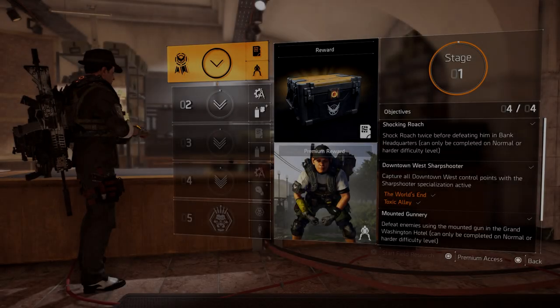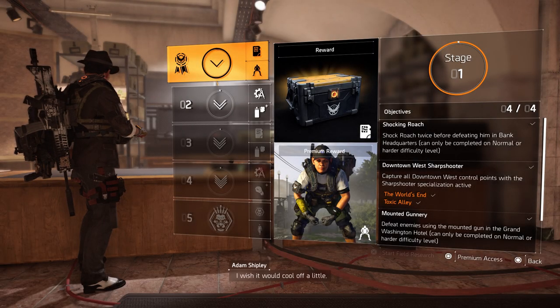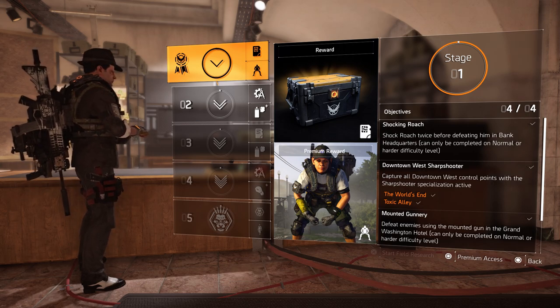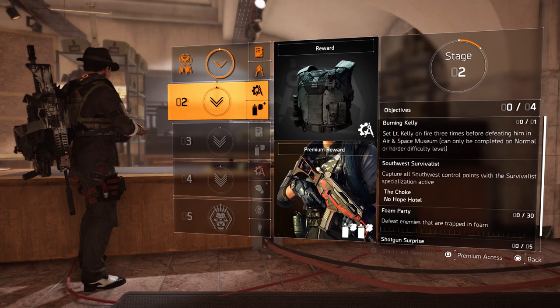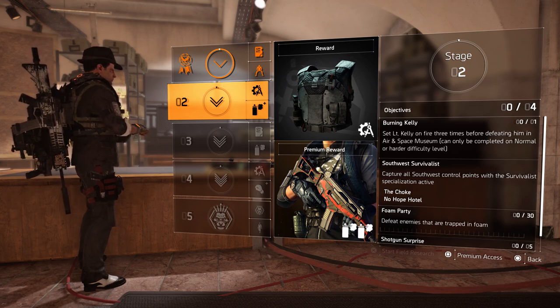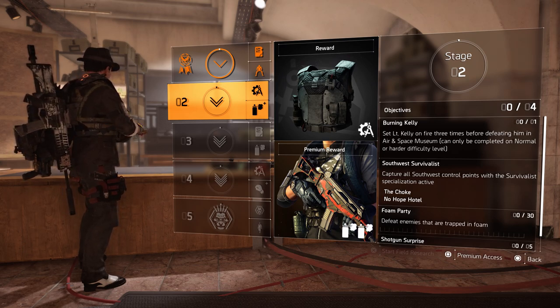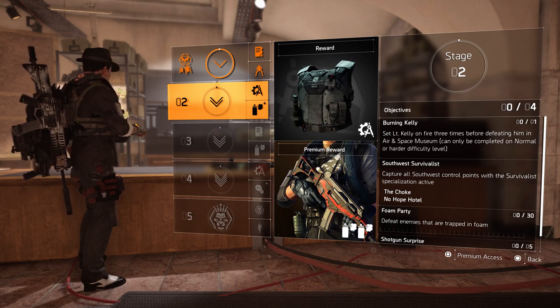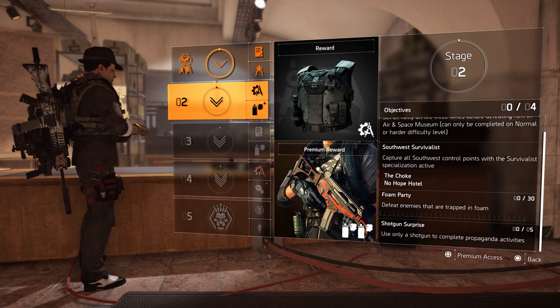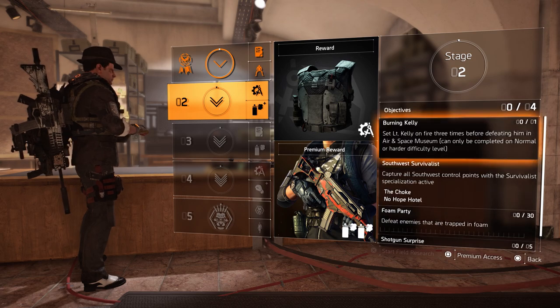Yesterday we cleared stage one already and today it's time for stage two. In stage two we have four objectives as well, just like yesterday, and these objectives are: Burning Kelly, Southwest Survivalist, Foam Party, and last, Shotgun Surprise. But let's start on the first one — Burning Kelly.